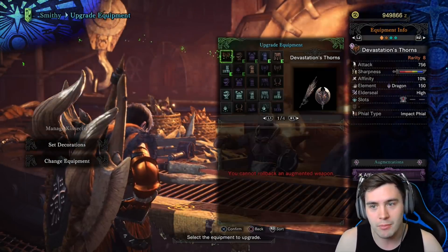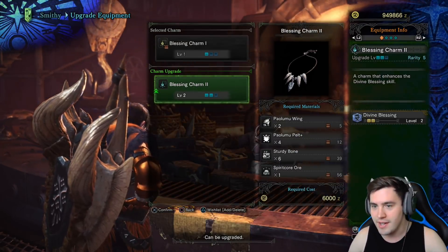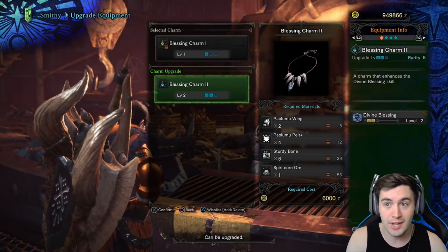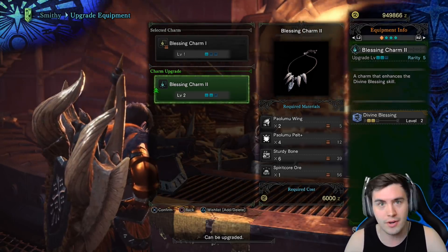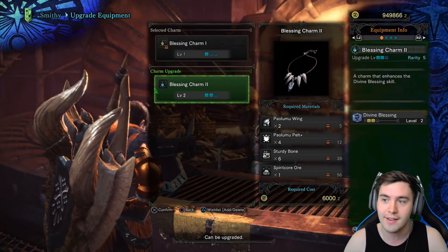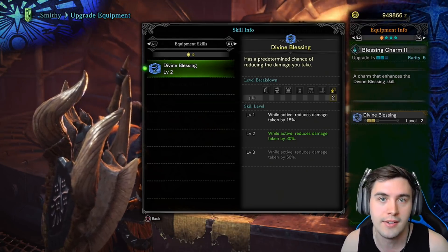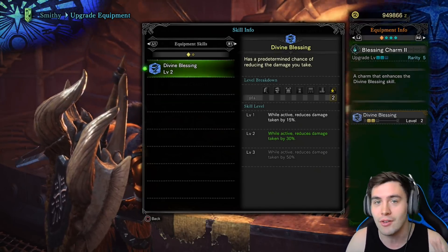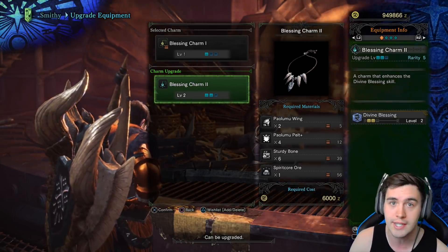Now if you look at upgrading this bad boy — once again, very easy items to get. Paolamu Wing, Paolamu Pelt Plus, which is gonna be the high rank version, but still extremely easy to get — one of the most common drops from the Paolamu. Sturdy Bone, extremely easy to get, and then a Spirit Core Ore, extremely easy to get. So even right now, if you were to level this up, you would have 30% reduced damage taken when this procs. It's not all the time, but when it procs, 30% reduced damage taken. This could save your life in a lot of scenarios. So even just getting to level 2 is extremely cheap, and you can get it quite early in the game.